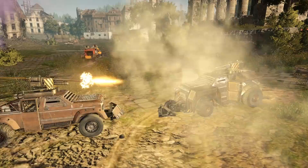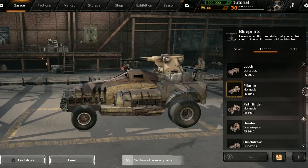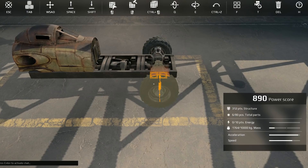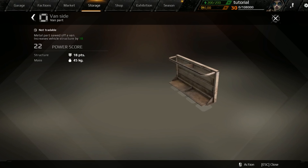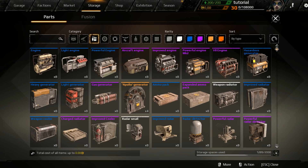First things first! All vehicles in-game are built using blueprints. The constituent parts are a whole different topic and will be covered in greater detail in another lesson. For now, let's take things slow and build a basic understanding of the whole construction process. Available parts are stored in your storage, where they are sorted by type. The parts can be sorted by groups and rarity — from the most basic ones, color gray, to exceptionally rare relic parts, orange parts.